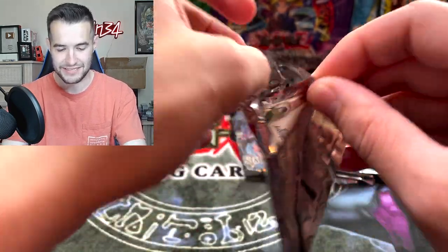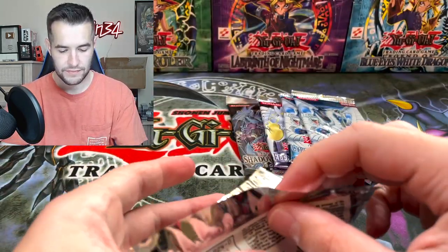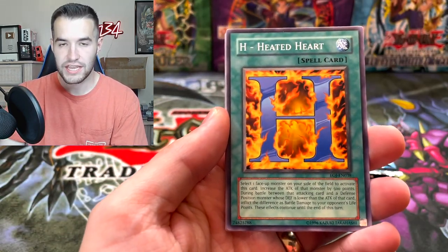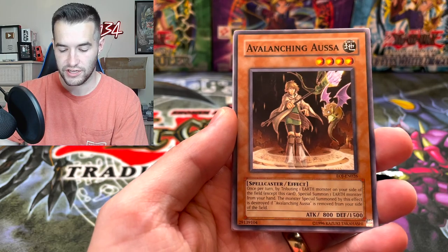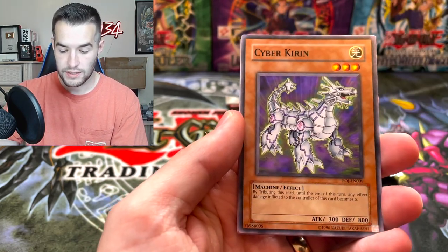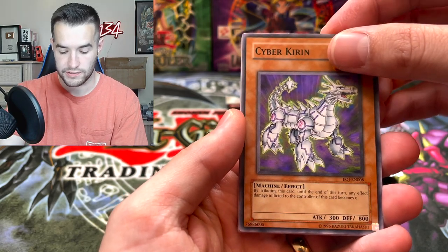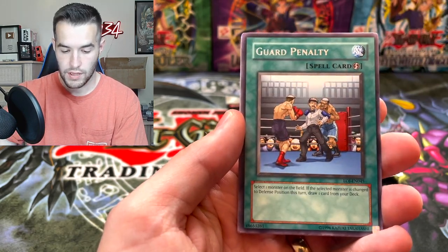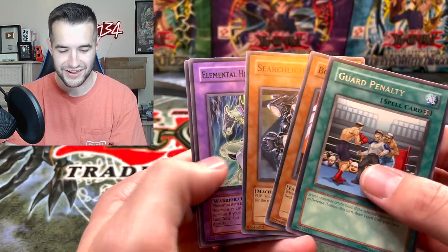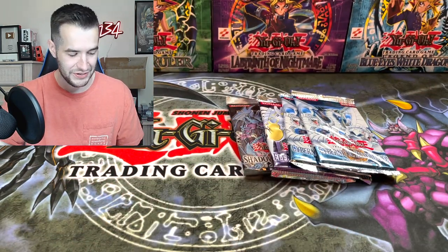Can we pull something epic? H, Heated Heart — very nice. Avalanching Ausa, Dimensional Fissure — pretty good card. Cyberkieran. Guard Penalty. Celestial Transformation.